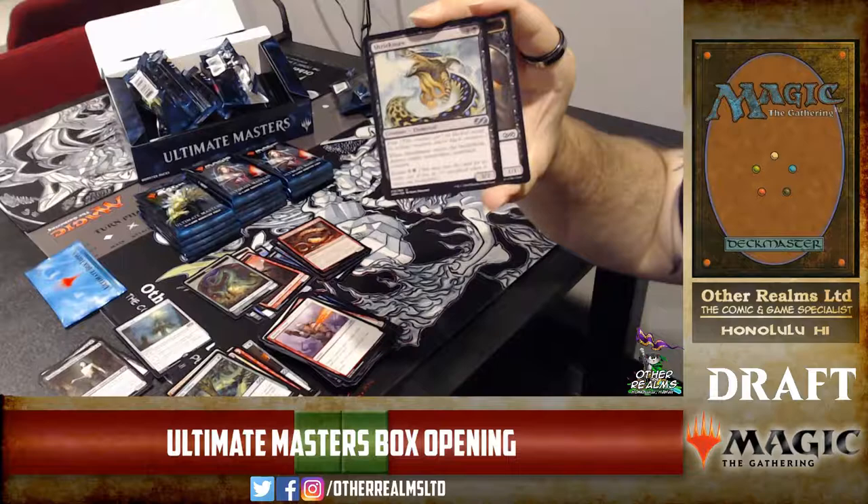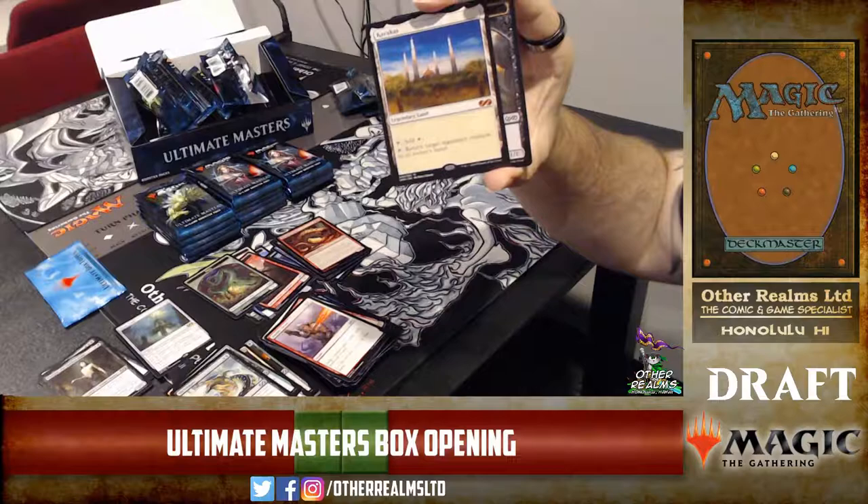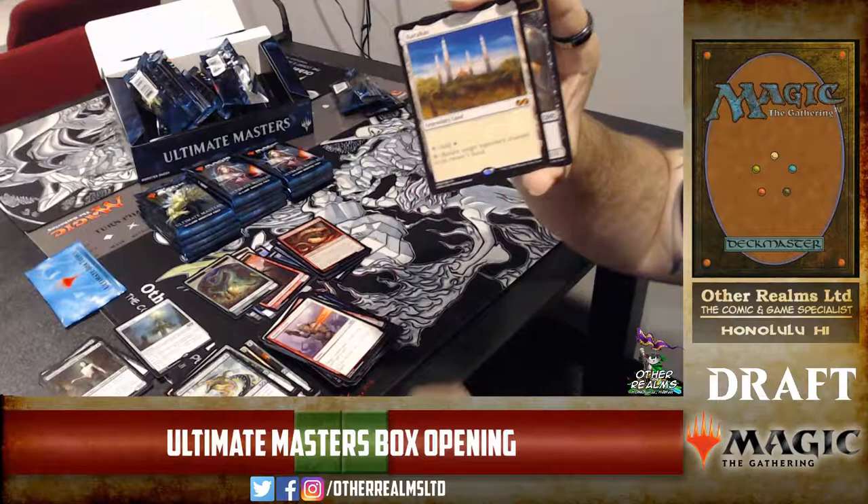Shriekmaw — sweet card. Evoke for three mana; it also has fear, which is nothing to shake a stick at, especially in limited. Karakas — wow! Bounce a target legendary creature to its owner's hand, or just make white mana. It would have been nice to see new art for Karakas instead of reusing the judge promo art, but it's pretty sweet.